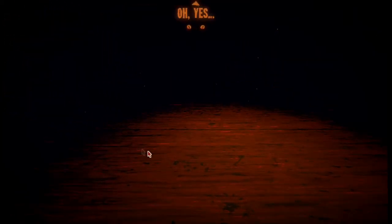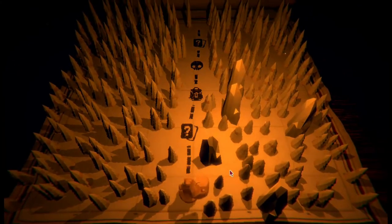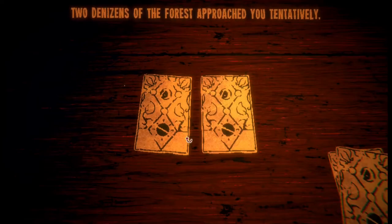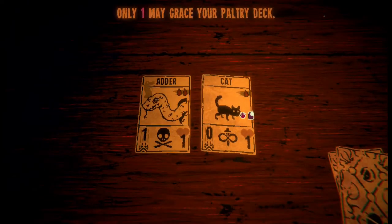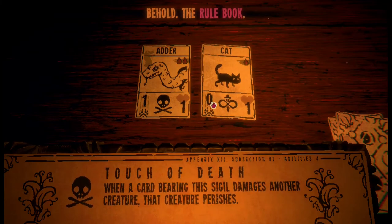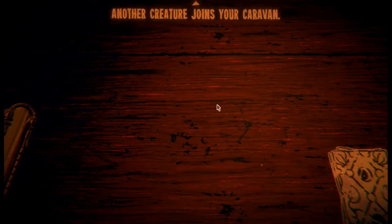Let me recall your story. You were lost deep in the forest - a single path revealed itself. Two denizens of the forest approached you tentatively. The caustic adder: damage from its poison bite is always lethal. The undying cat: sacrificing the poor beast does not kill it. Only one may grace your paltry deck. The undying sounds really good - sacrifice doesn't kill it. But death touch... another creature joins the caravan.